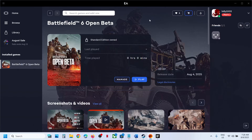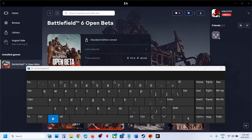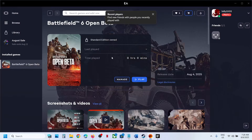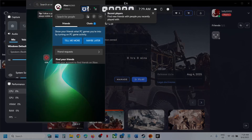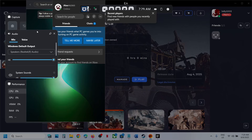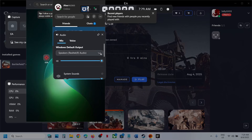On your keyboard, press the Windows key along with the letter G. This will open Game Bar on the computer. Then go to the speaker icon. Once you click on the speaker icon, you can see the audio option.